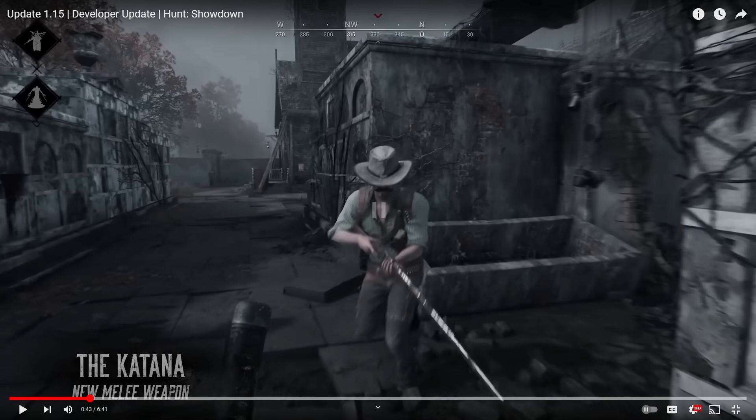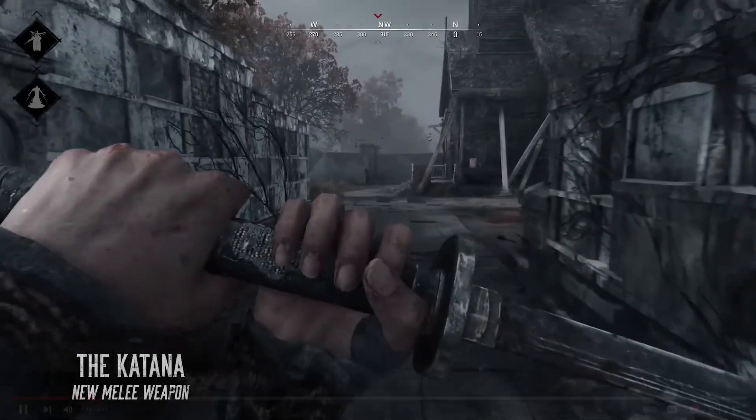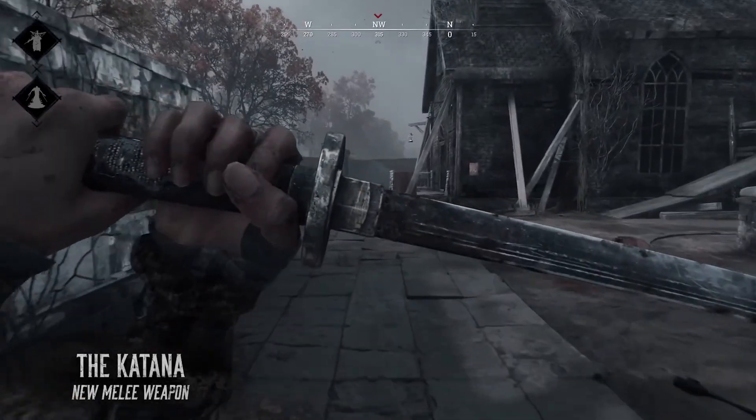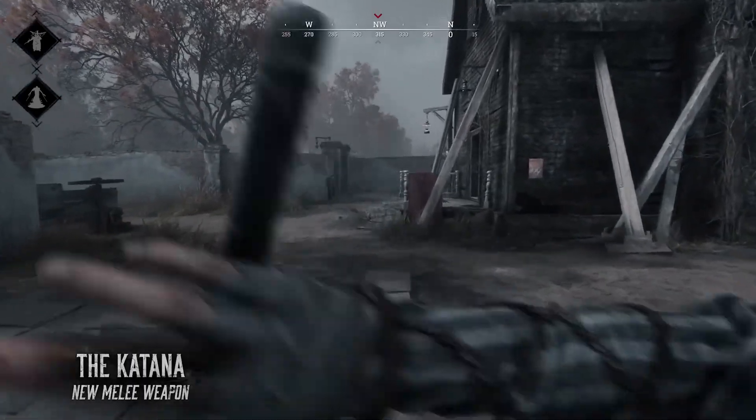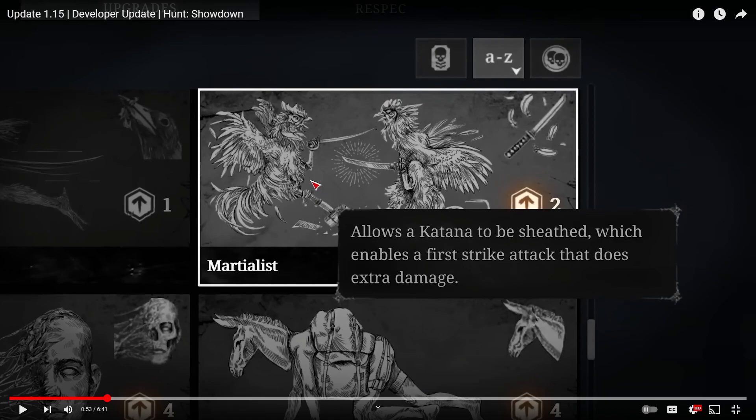Introducing the Katana — the ultimate melee weapon. Its light attack matches the heavy attack of the Machete, while its heavy attack matches that of the Calorie Saver. It's the first weapon supported by a new trait. This allows the Katana to sheathe, enabling a first-strike attack that does extra damage.